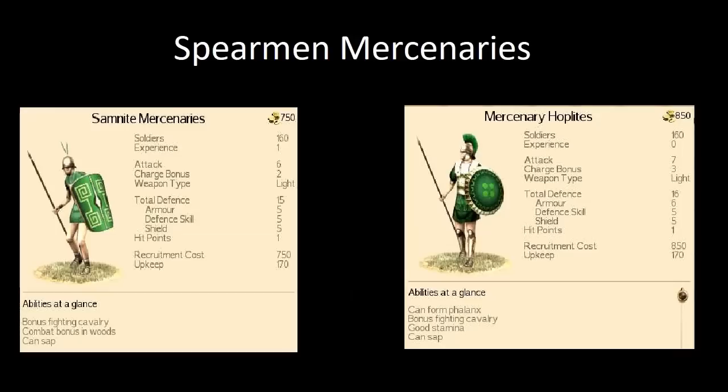Next, we're going to look at the spearmen units available as mercenaries in the Mediterranean, comparing Samnite Mercenaries and Mercenary Hoplites. Mercenary Hoplites are clearly better for a variety of reasons, but that doesn't mean Samnite Mercenaries are particularly bad. These most likely spawn on the Italian Peninsula where the Brutii, Scipii, and Julii start — particularly around the Brutii region in my experience. Samnite Mercenaries are light spearmen, with an attack of 6 and defence of 15, which is quite commendable.